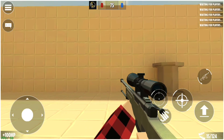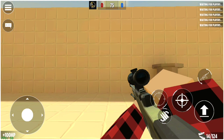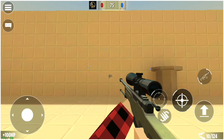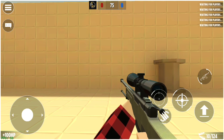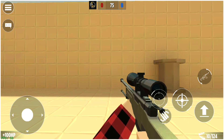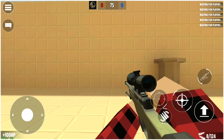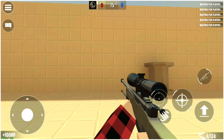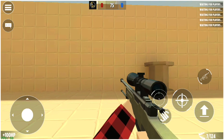I forgot to mention they added the new recoil to the no-scoping feature for sniper rifles. As you can see now, the bullets actually scatter instead of staying in one place when you shoot. You also don't have a crosshair because it's a sniper. They also fixed the sound — look at that, they added a new sniper rifle sound. I love this sound way better than the old one, which was really loud. This sounds like a real sniper.